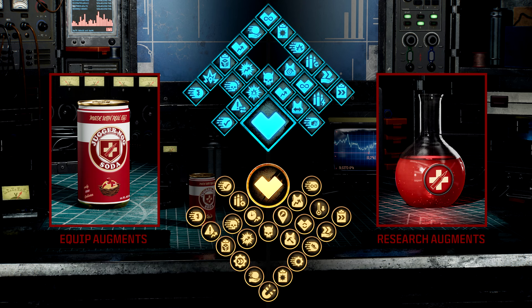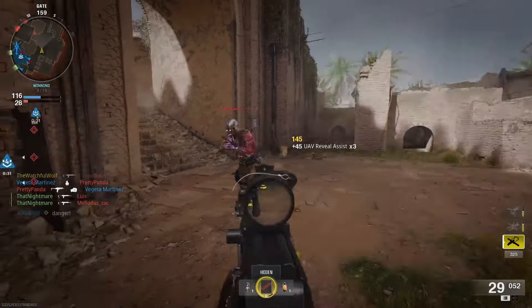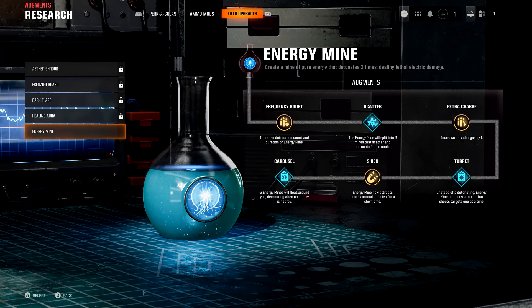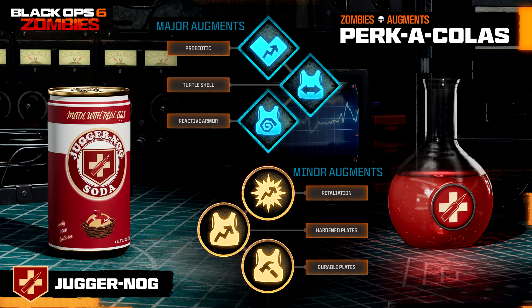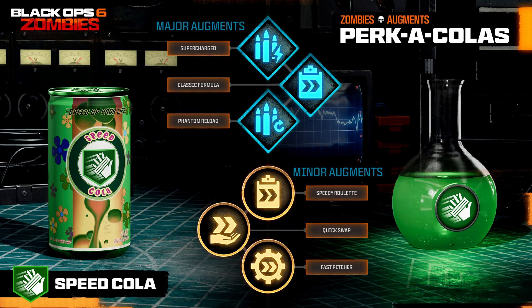They've also shown us our first look at augments. There are 108 augments available to unlock and equip at launch — meaning more will likely come later — with 48 for perk-a-colas, 30 for ammo mods, and 30 for field upgrades. You can see an example for upgrading the energy mine, which works like a sort of perk tree, a little more in-depth than Cold War Zombies. Seeing the perks displayed in beakers looks pretty cool, honestly — it reminds me of a potion. They've explained all the augments for every perk, and since there are so many I'll break that down in a separate video.